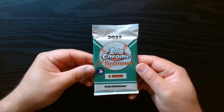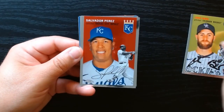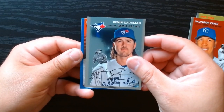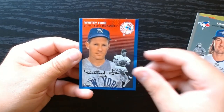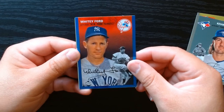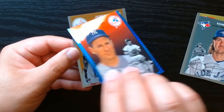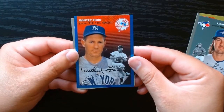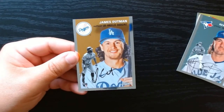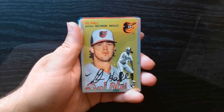Let's see if we get lucky with our final pack. We might have something in this one — Salvi. And we have another blue, but this one doesn't have the prism or mini diamonds. It is a Whitey Ford — I assume it's not numbered because I think all the numbers are on the front. Yep, Whitey Ford on the regular blue refractor. Finish it off with Jose Altuve.